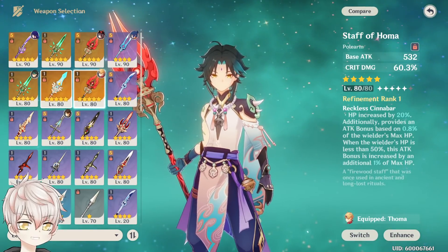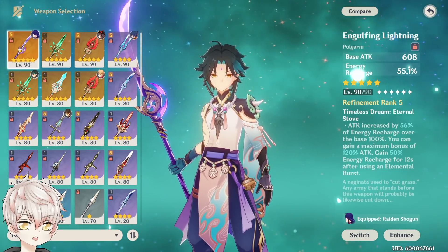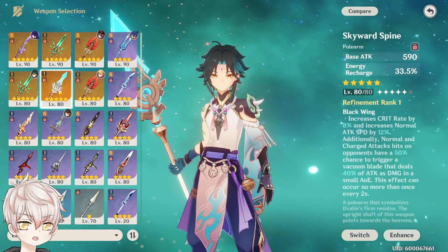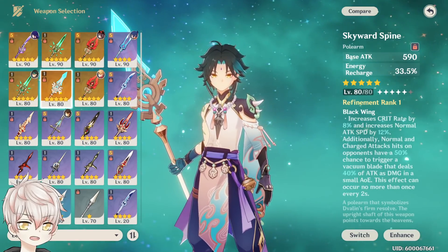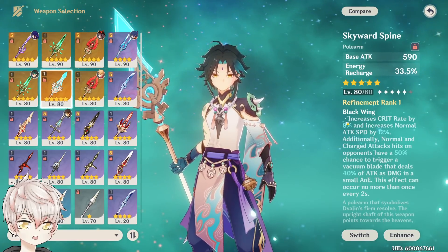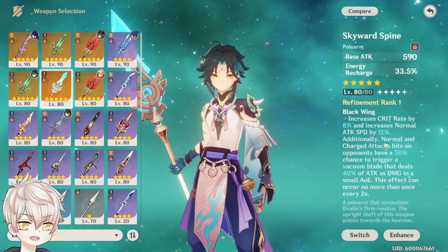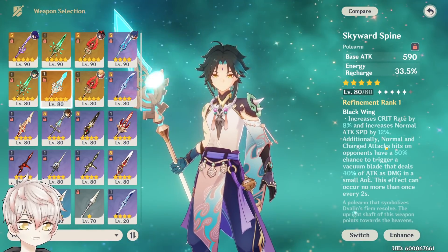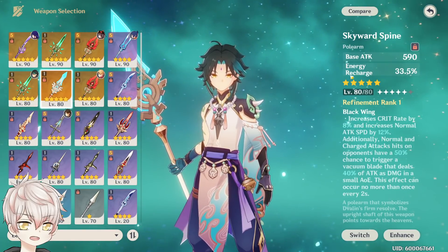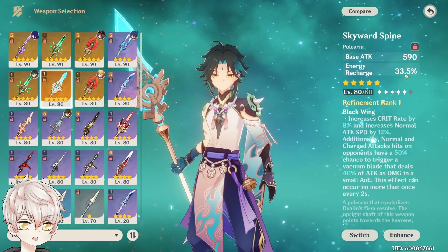How about Skyward Spine and Engulfing Lightning? I would say pass on Engulfing Lightning entirely — it's a burst damage-based weapon, making it a dead stat on Xiao. Skyward Spine is a medium stat stick: it has high base attack, extra energy recharge from the secondary, 8% crit rate, and a slight attack speed bonus. The rest of the passive does very little even if you weave in normals between plunges. Between the 4-star choices and this weapon, I would only use Skyward Spine if you specifically value the recharge stat; otherwise the raw DPS stats from other weapons are more valuable.